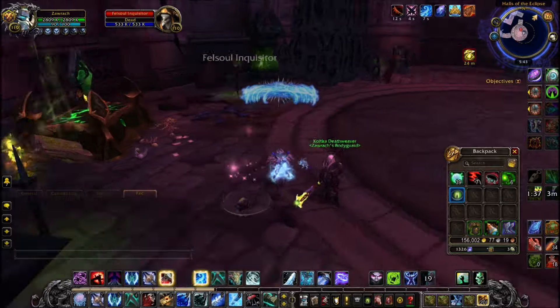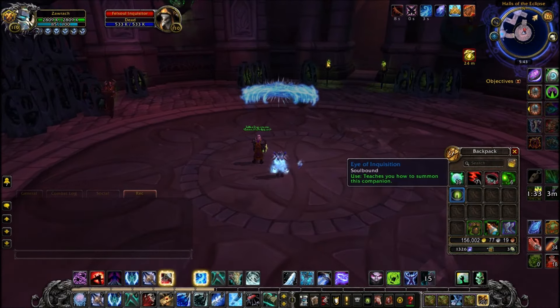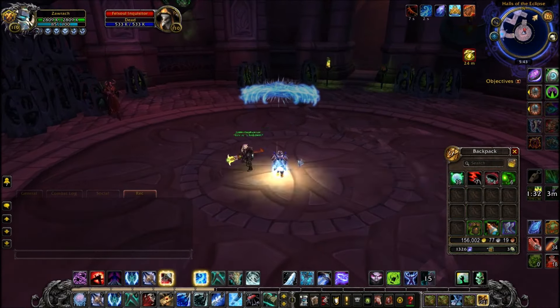Don't be alarmed, there is no feat of strength with this — that was just my add-on Rarity alerting me that it's dropped. Another very important thing to mention about this pet is that it is uncageable, which means you can't sell it on the auction house, and you also can't buy it to get this pet quicker. You will have to kill Inquisitors to get this pet.